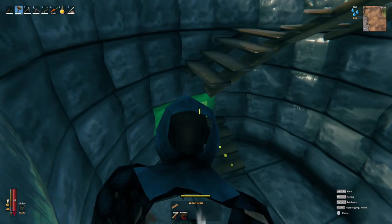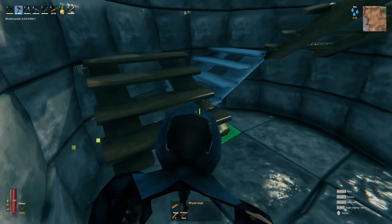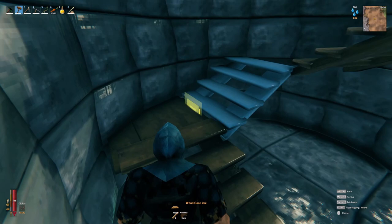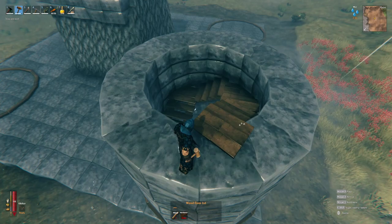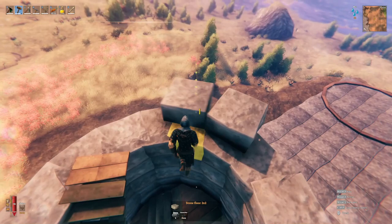Now we're moving on to the spiral staircase — I just slapped up a quick one. As you can see they're all a little different; you can go back and adjust and fine-tune it. Who knows, maybe in the Hearth and Home update we'll be blessed with some new staircases — I'm excited to see what building options they're going to add. Boom, and once you reach the top we're ready for the next step.